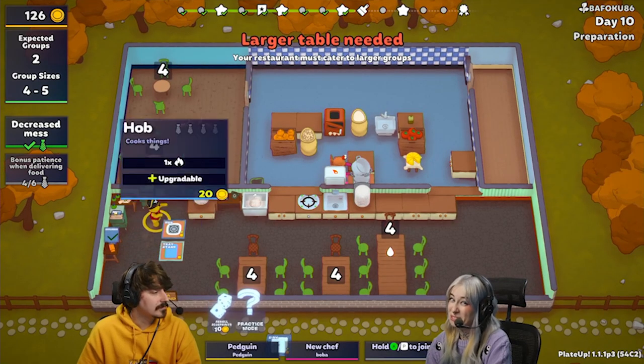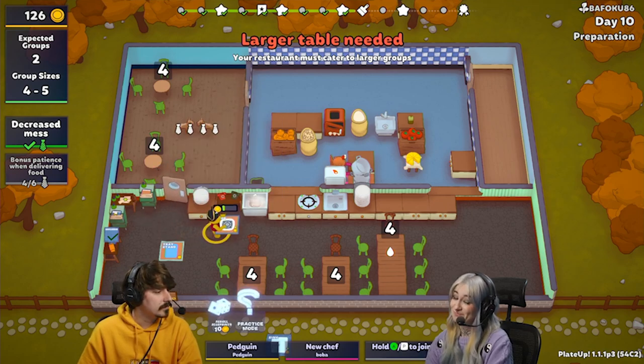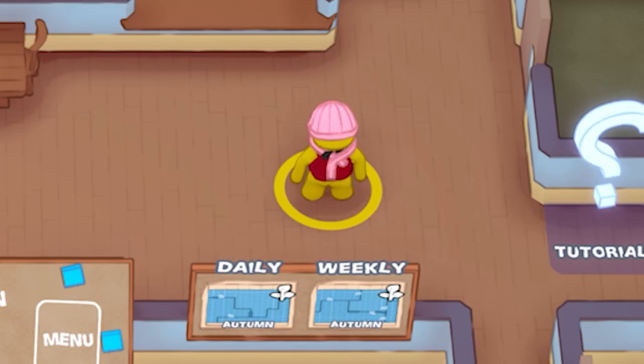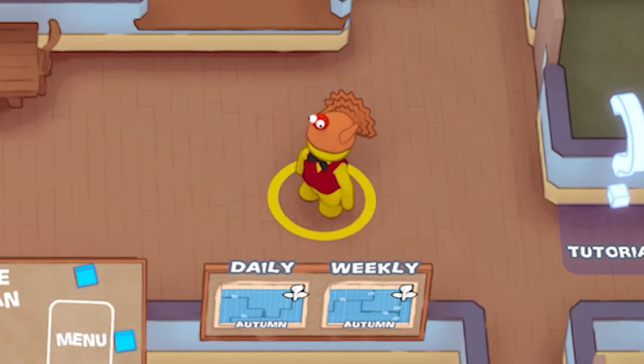Up next we're going to be talking vanity. There are a bunch of new vanity hats that you can wear, and if you play on the autumn map you'll be seeing the customers come in with these exact items. What you can get now is the pink winter hat, which comes in blue as well, orange, green — and let's not forget the beautiful turkey hat.